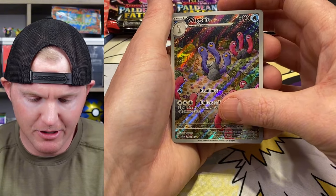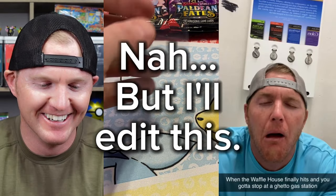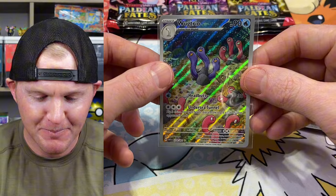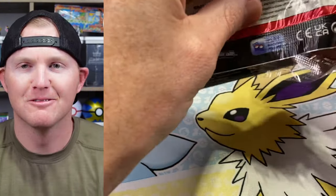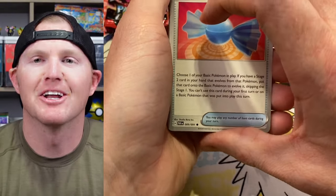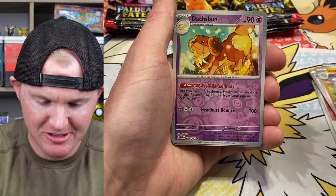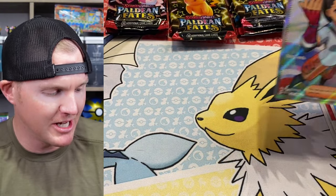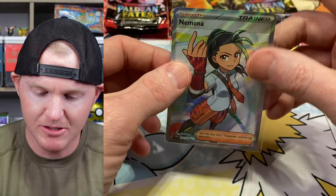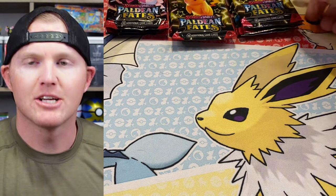And we get the Wug Trio — the old tri-penis, as I like to call it. Derek, you might want to edit that out. You can't tell me that Pokémon doesn't know what they're doing when they're designing these cards — they're doing it on purpose. Pack results: Barboach, Numal, Moonlit Hill, Dawn Fan, Atticus, Red Dog, Atticus, and a full art Nimona. I will take it — another very cheap full art trainer sitting around a couple bucks. It's a hit, solid pull. Put it in the trade binder.